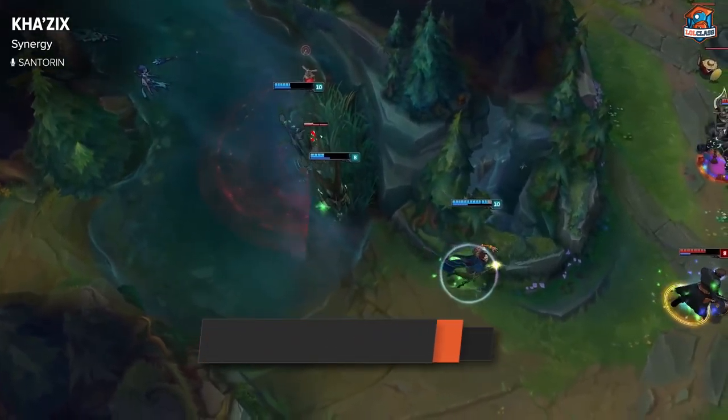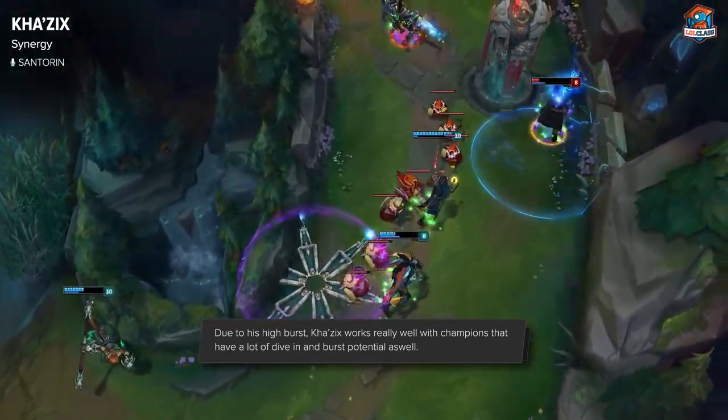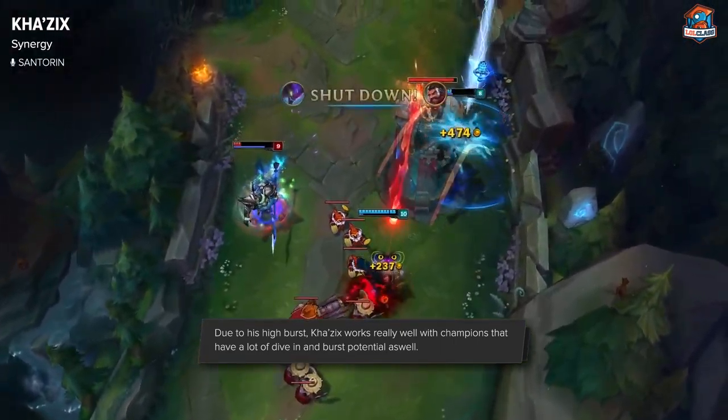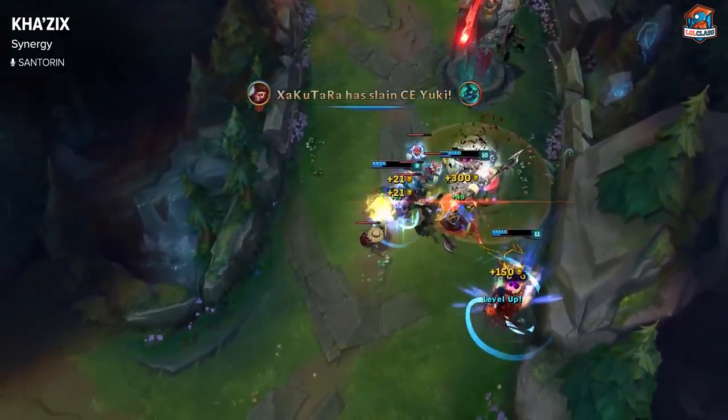Kha'Zix works really well with dive champions such as Amumu, Annie, or whatever champions that can dive in — because you want to have champions that can do a lot of damage instantly so Kha'Zix can jump in, get resets, and therefore you'll probably win the teamfight.